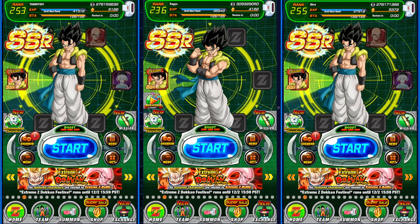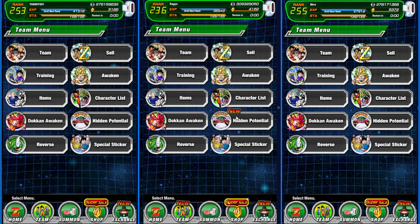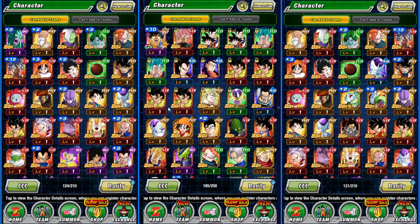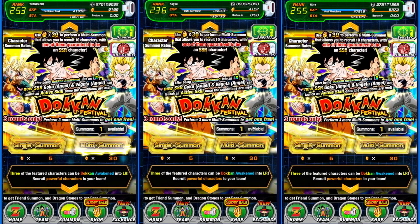The middle account is actually the main one we're summoning on, and if you look at the character list, it has LR Strength Gogeta — or Gogeta Blue, however you want to call him. This account's been around for a while, but the other two are just straight stone accounts. We're going to dive in and summon on this banner because it's going away in several hours. It's ending today because we have the new celebration coming out for Kefla, and Gogeta Blue will be coming back in the thank-you Christmas banner for global.